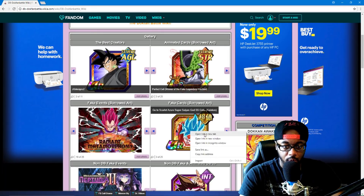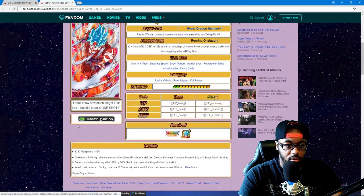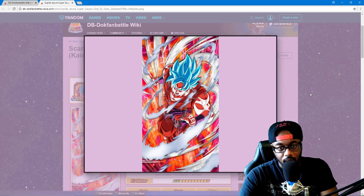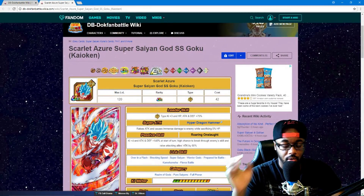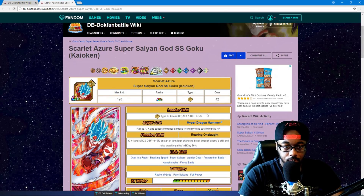We have a Super Saiyan God Super Saiyan Kaioken Goku — another one. Not sure if this is a free-to-play Dokkan, but this Goku is kind of fire, not gonna lie. We only have one SSGSS Kaioken Goku so it'd be nice to see another. Super physical type, plus three Ki, HP, attack, and defense 75. His super attack raises attack and causes immense damage to the enemy while sacrificing five percent of HP.